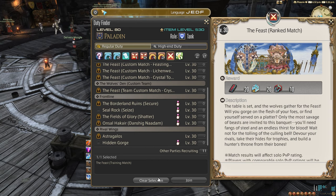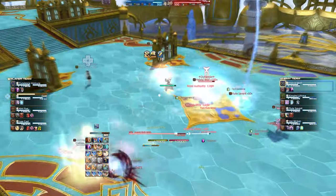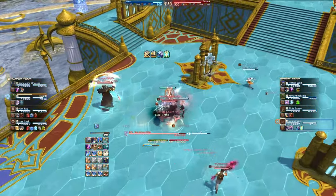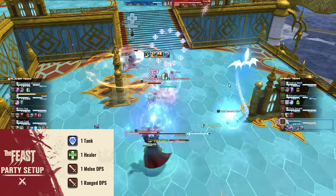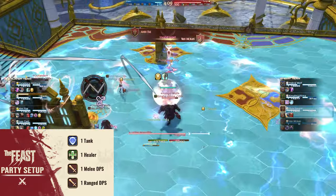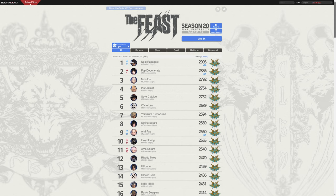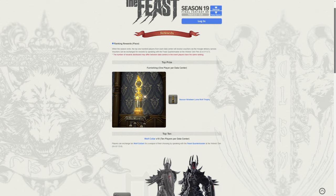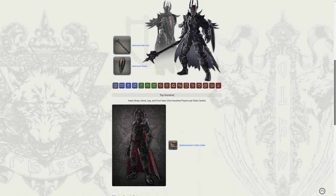You will only have a single game mode unlocked initially, called The Feast. This mode pits two teams of four players each against each other. The party setups are fixed, so they will always consist of one tank, one healer, and two DPS. This is the competitive PvP mode of FF14, similar to arenas in World of Warcraft. There are seasons and leaderboards, and the top performers of each data center receive exclusive rewards that can only be obtained during that single season. There's also a training mode available if you want to test the waters before heading into the real thing.